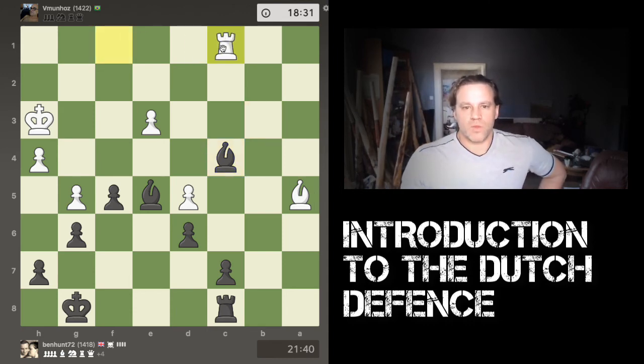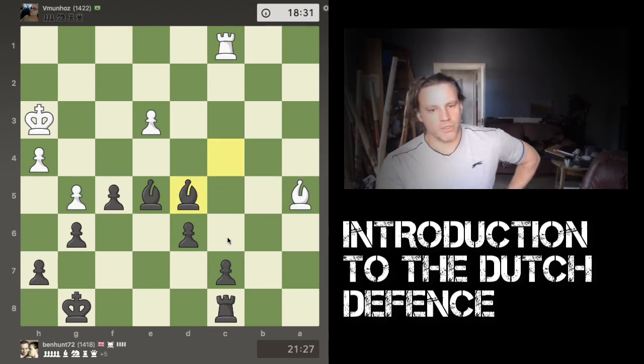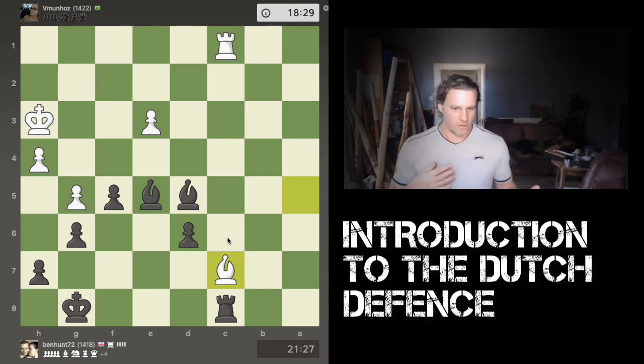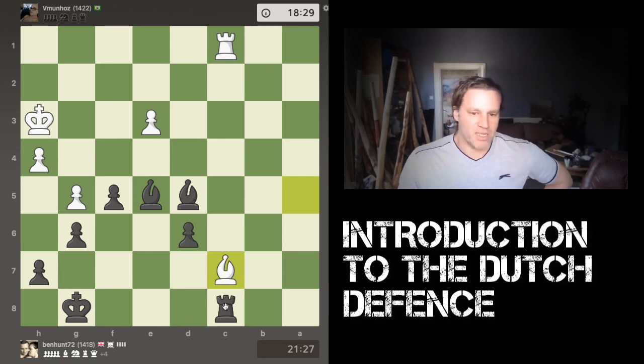If my bishop captures this last loose pawn, white will have two pieces looking at c7. I figure I'll go ahead and do it anyway, letting the bishop grab the pawn. If the rook had grabbed the pawn instead, that would have forced me to decide whether to exchange rooks — which I'd probably have been very happy to do. In the end white made a mistake and captured with the bishop. Now if you look at the situation, the bishop itself is actually pinned.